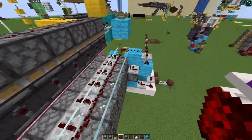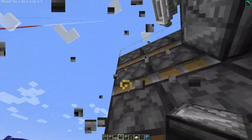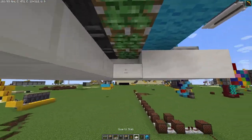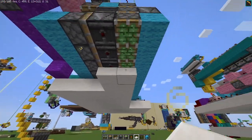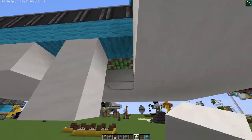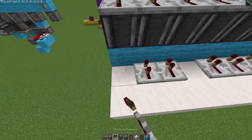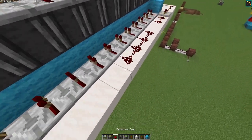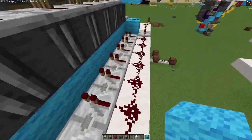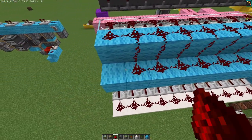Redstone dust on top of it. Make sure to place observers facing downwards once again, like so. On top of them, more repeaters. More blocks like this. You can already just place the half slabs like this. We can extend the ceiling all the way to here. Just like this. And we can just move on to another row of repeaters and another row of redstone dust. And redstone dust, just like this.